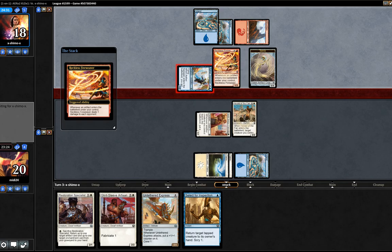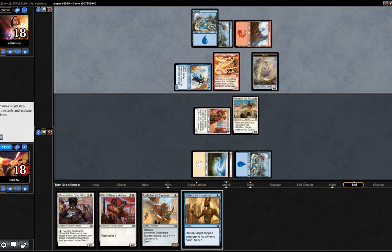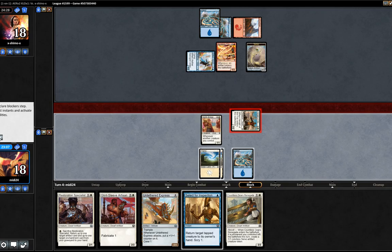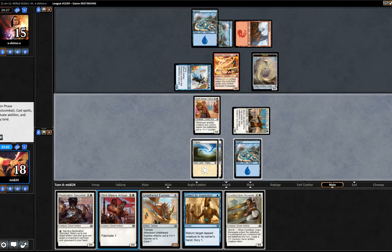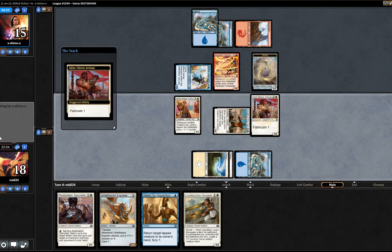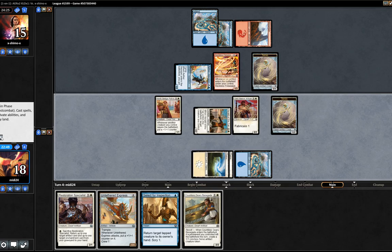I presume my opponent's going to swing and make a guy. I think I'm okay with trading the Fireweaver for the Herald of the Fear here. Do we have decisions to make? I think I'm okay with that trade. So let's try that and see what happens. My opponent chooses to take damage, which I'm pretty happy with. We will make a guy — I'm definitely going to make a guy here, because for the Knight of the Bridge Patrol it's irrelevant, so we'll make another guy instead.